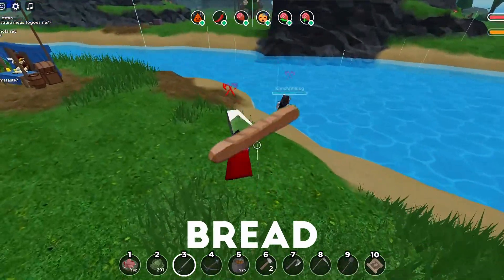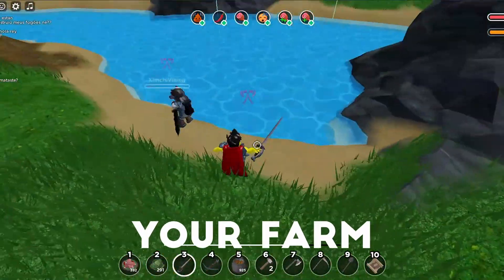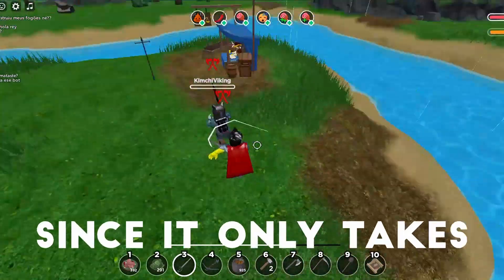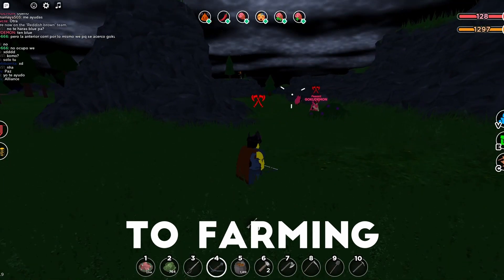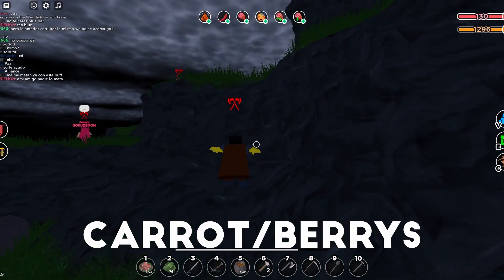The best strategy for farming bread is to get a 20 by 20 farm and farm lots of wheat. If you make your farm bigger than 20 by 20 it will take longer to harvest since wheat only takes a minute to grow. For carrot or berry pie, farm loads of wheat for bread and lots of carrots or berries.